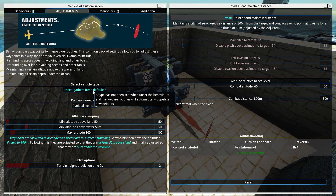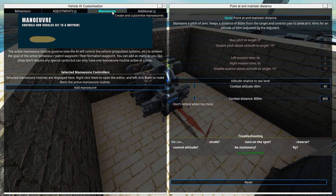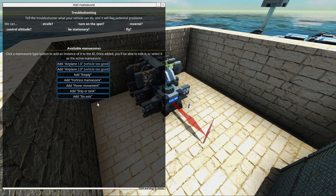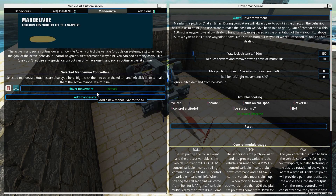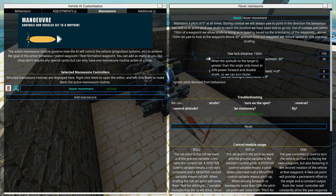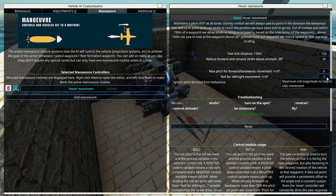Then we go to maneuver, select add maneuver, and choose hover movement. Make sure this is active — you can hear the engines spinning up. Make sure that max pitch and roll are both set to zero to make the most stable hover tank you can.